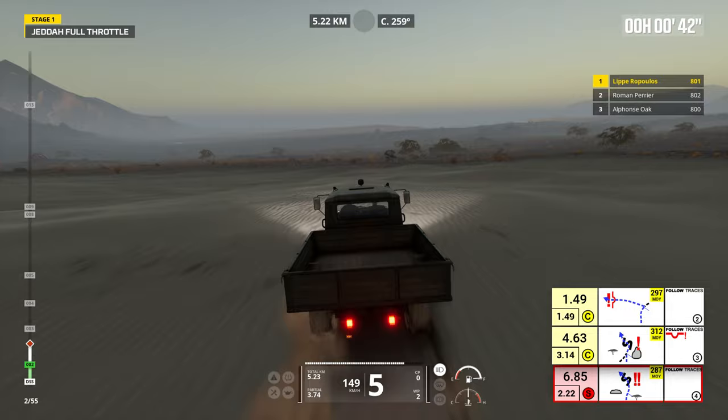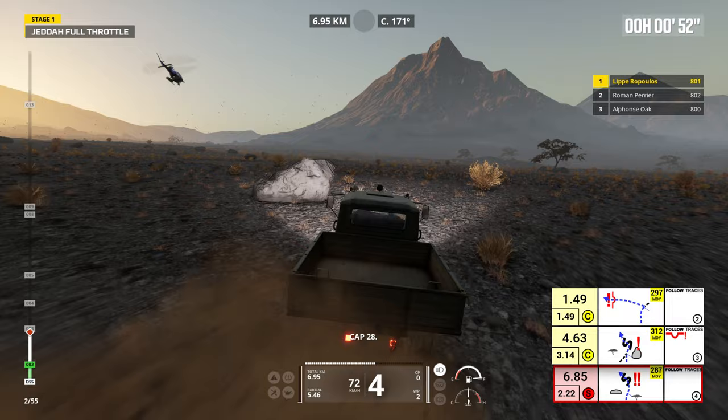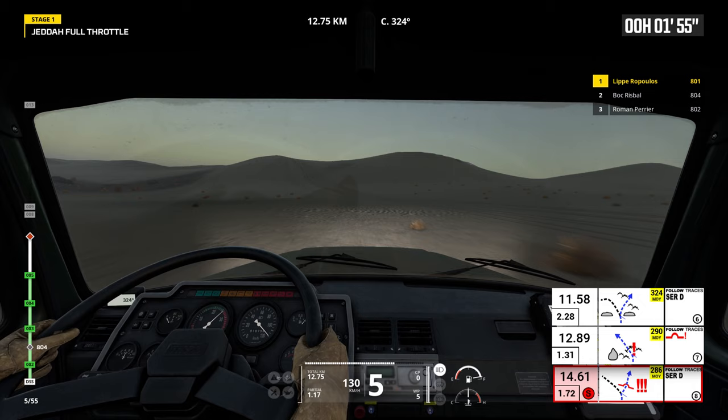The nine new events in Update 1.7 are, if you will excuse my likely terrible pronunciation: Bisha, Jeddah, Al-Sharaf, Gael, Al-Ula and Sigri in sport mode, and Jeddah, Gael and Sigri in professional. No new simulation experiences are included this time.